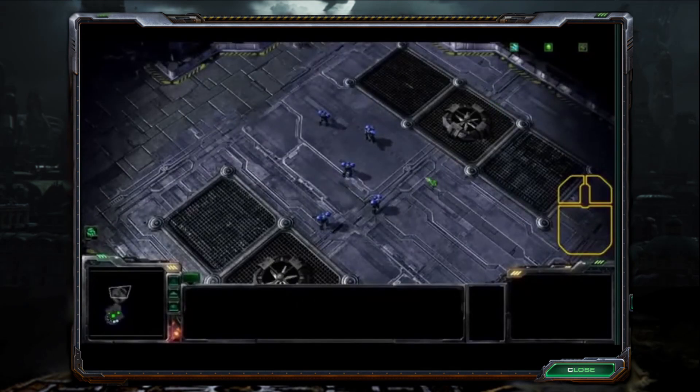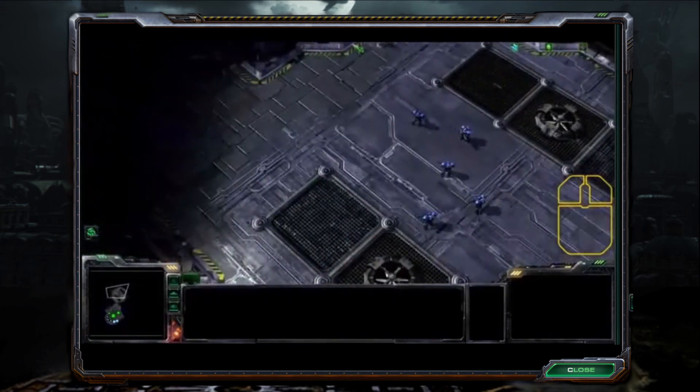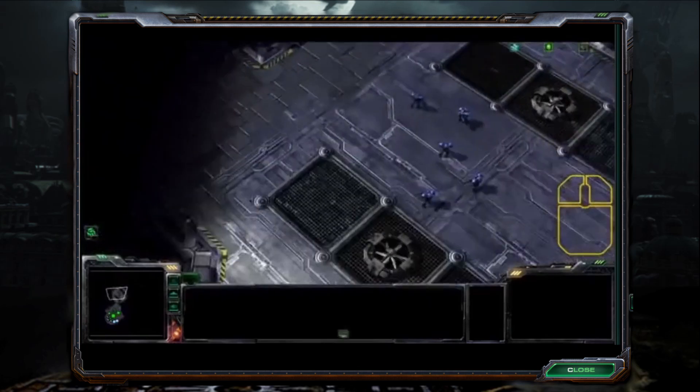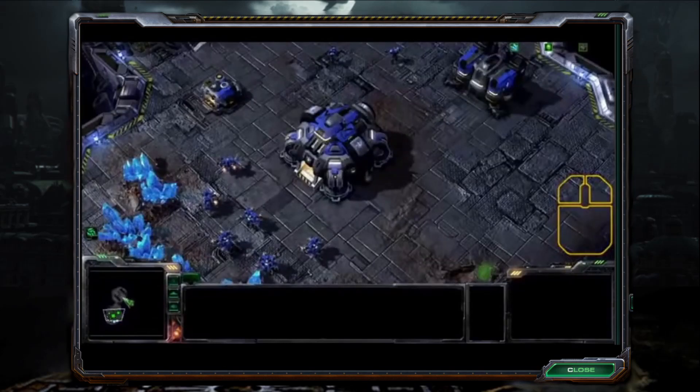To change your view, move your mouse cursor to the edge of the screen. When your mouse touches the edge of the screen, your view will move in that direction. You can also use the minimap to shift your view to any part of the battlefield. Simply left click on the minimap to jump to a new location.